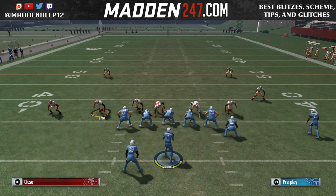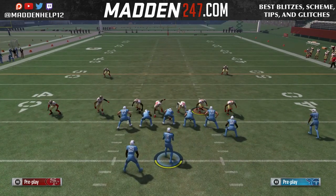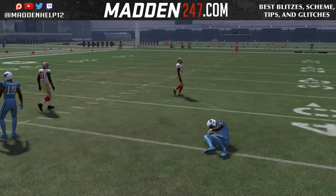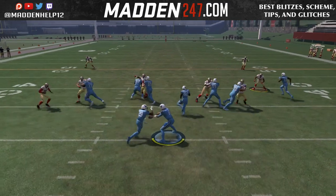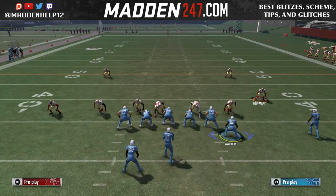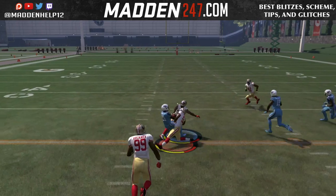I showed you the inside zone split a few days or weeks ago. Here against the nickel blitz, you can see that outside corner is always going to be your read guy, which makes this play even better. Like I said, you can always give it, especially if they're way out there.